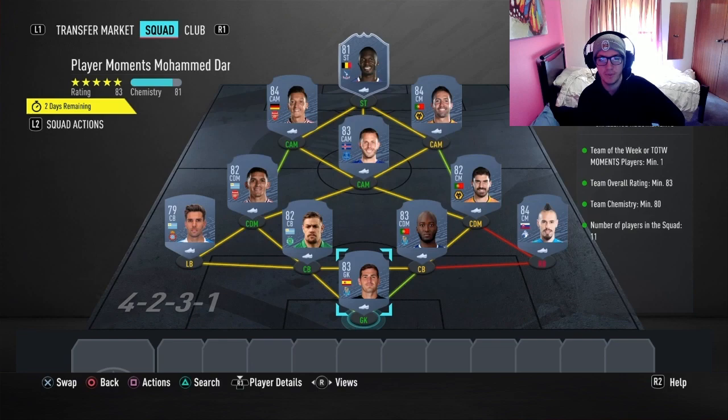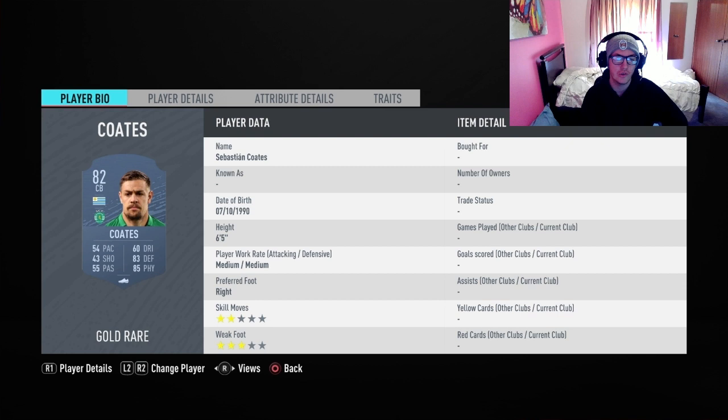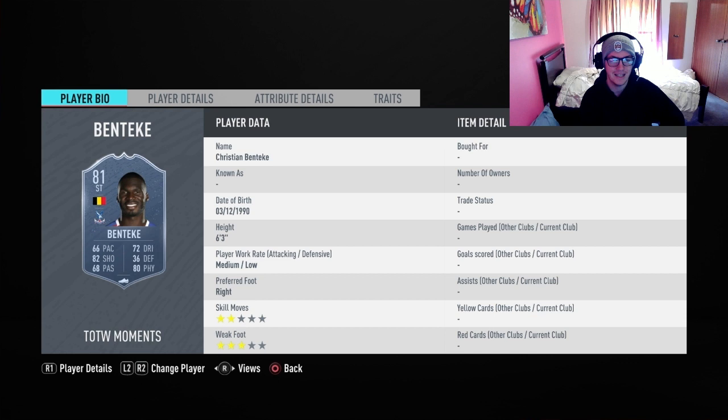So you can see at the top I've got a Team of the Week Moments Benteke for the chemistry. The squad includes Casillas, Hamsik, Danilo Pereira, Coates, Cabrera, Ruben Neves, Torreira, Gammatino, Sigurdsson, Ozil, and Benteke obviously as well.